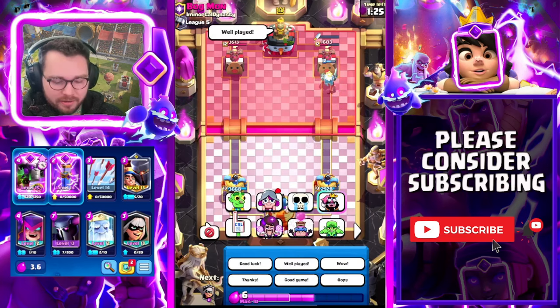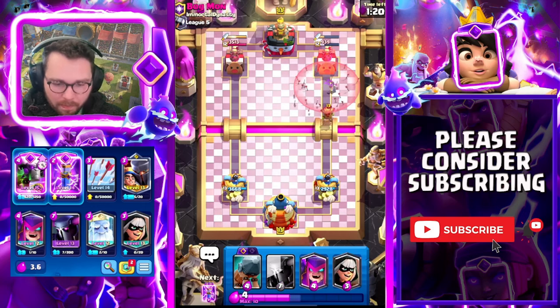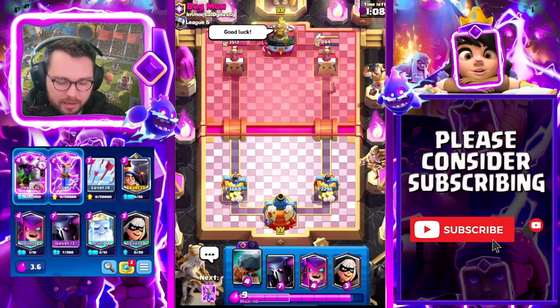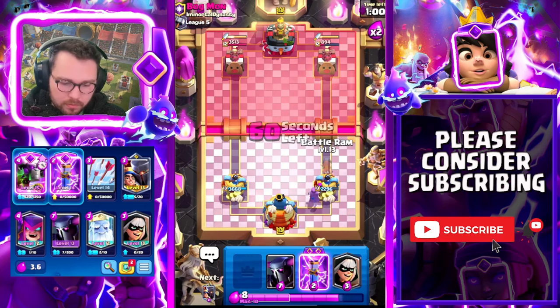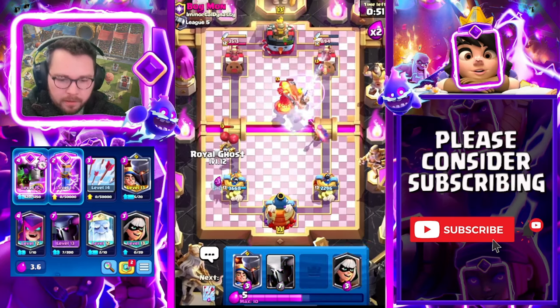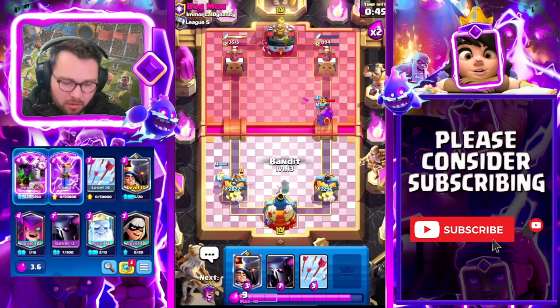He had a really really awkward hand there. Look - that Dagger Duchess lost its recharge. So if he doesn't play anything I'm just gonna cycle my battle ram to get to the Evolved Battle Ram and have the Evolved Zap in hand. Mother witch in the back for the barrel, then battle ram in front. I'm tempted to go for Evo Zap on the firecracker and potentially hit a skarmy - actually I'm gonna do it like this instead.